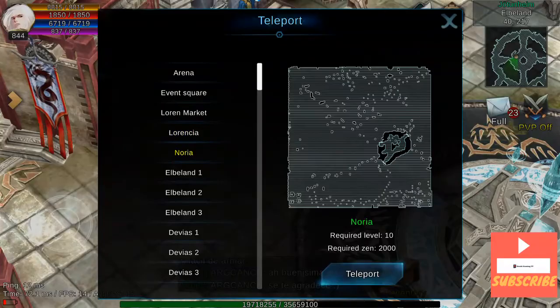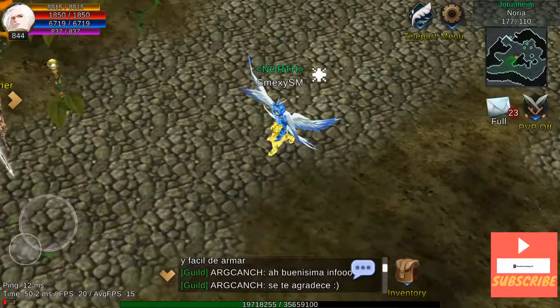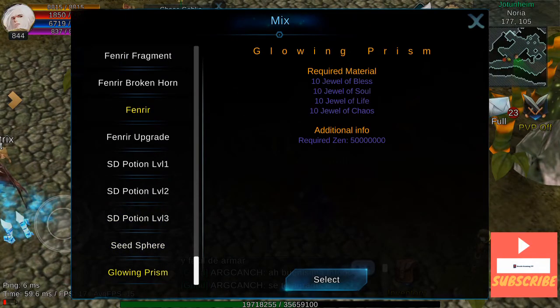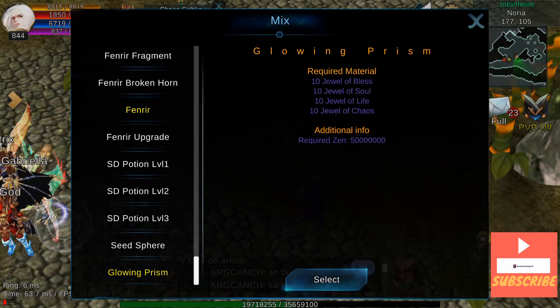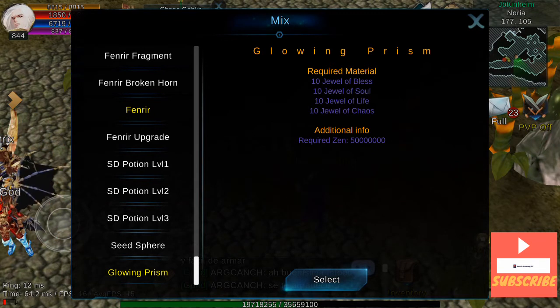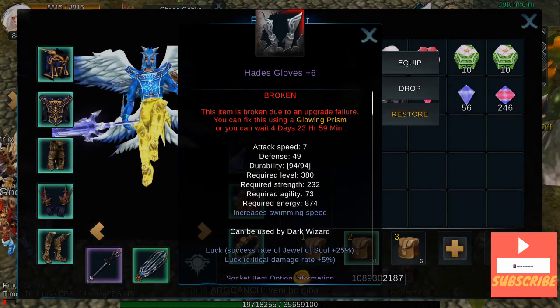It's normally done like this: you go to Chaos Goblin wherever you want — Noria, Event Square, whatever. Then you go right to the bottom, Glowing Prism, and you need 10 Jewel of Bless, 10 Jewel of Soul, 10 Jewel of Life, and 10 Jewel of Chaos. That's like 50 million. Then you make it and you can repair your item and start over.